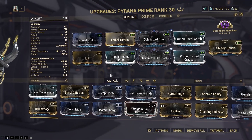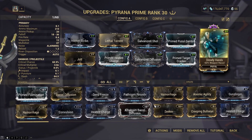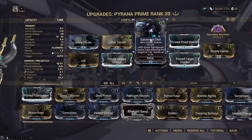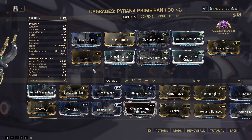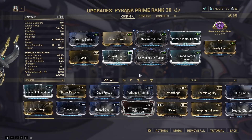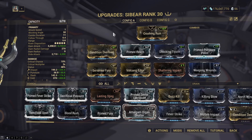On the Piranha Prime, we've gone with multi-shot, status, crit mix. Steady Hands is on the exilus slot — very important for the Piranha as it kicks a lot, so considering the fire rate on this thing it's pretty necessary. We've got Galvanized Shot for increased damage per status type. With 27 projectiles each with an 8.6% status chance we should start inflicting those every single shot. I've got Jolt on here, and Primed Heated Charge for massive increased damage.